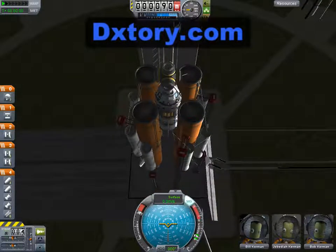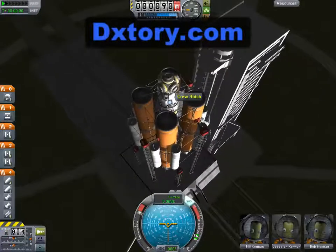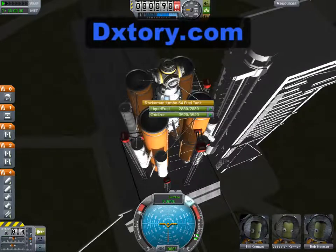In this video we're gonna get the main hub of the space station up into orbit, and we're gonna launch another capsule and dock it to this, so that we have six crew members in orbit docked together around the central hub to act as the construction crew for the modules we will then add to this central hub.